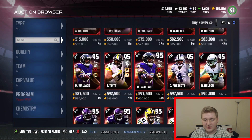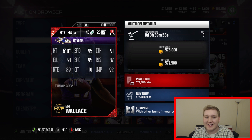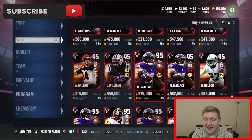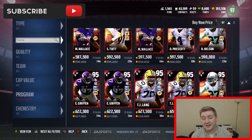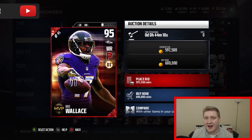The last one I'm going to show you guys is Mike Wallace — 95 overall with 95 speed and 95 spec catch. So if you have the Super Bowl version, it might not be worth upgrading. But if you don't have that Super Bowl card, this is a 95 speed receiver here for the taking. Definitely a solid card — I'm thinking about picking him up. I might not start him, but I might have him as a backup in a sub package or something like that.